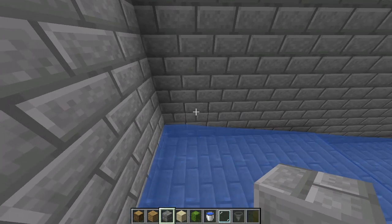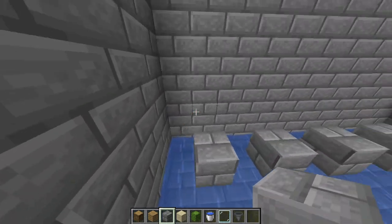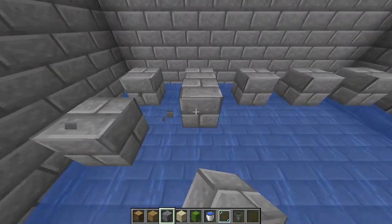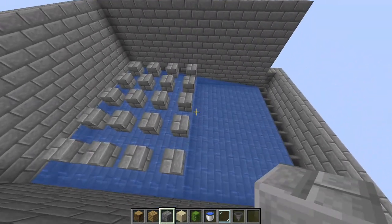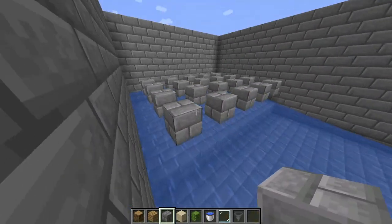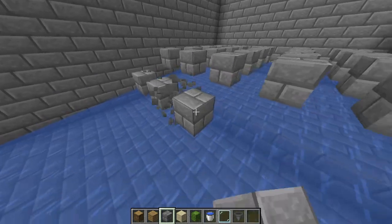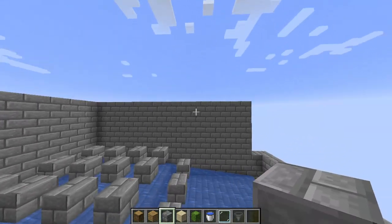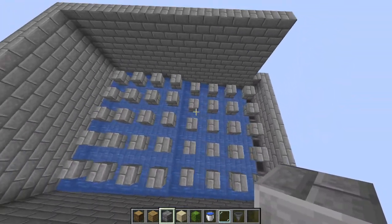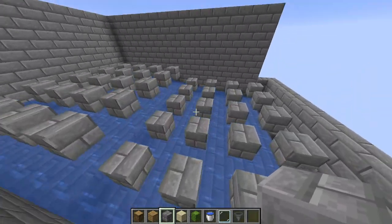From here, go to the back of the build, go in a block from each corner, and do this kind of formation with stone bricks. You want to place a block, skip a block, place a block, skip, place, skip, place — and by the end, you should have five individual blocks like this. Repeat the same process down the entire thing. Once you get to the front section, the skip-block formation should be right on the edge. Then do the same kind of thing except a block lower — block, skip, block, skip — a block lower. This way it'll be as close as possible to the water, minimizing the height needed for the building process.